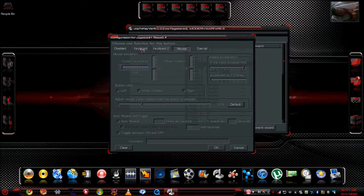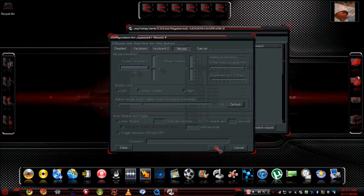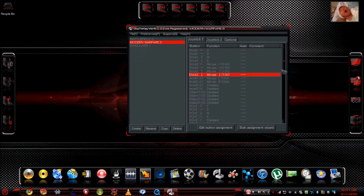For stick two, you want to map it to mouse movement. Go up here and make sure the mouse tab is highlighted — please do not ask why you can't map to the mouse if you haven't clicked the mouse tab. For stick two left and right, move it all the way left on the vertical plane; right, all the way to the right. Up goes all the way on the horizontal; leave the vertical alone. Down goes all the way down on the horizontal. Now your looking and movement are done.